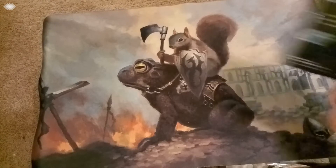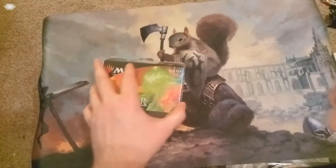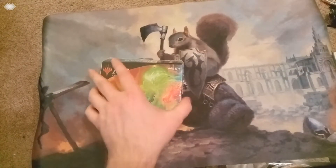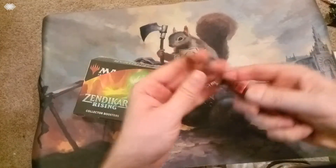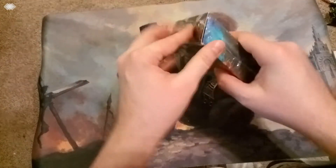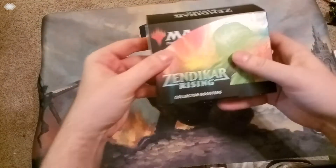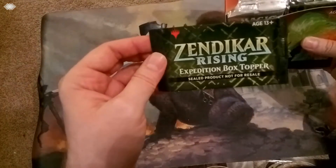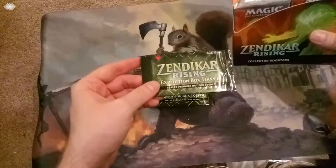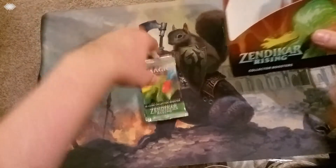Hey y'all, we've got the Mac Daddy of All Babies, the Collectors Booster Box. Really looking forward to this one. Just open this sucker up real quick. This is going to have all the goodies in it — foils, foil expeditions, so many foil commons and uncommons. It's tiny but hefty, so we open it very carefully because we don't want to damage anything.